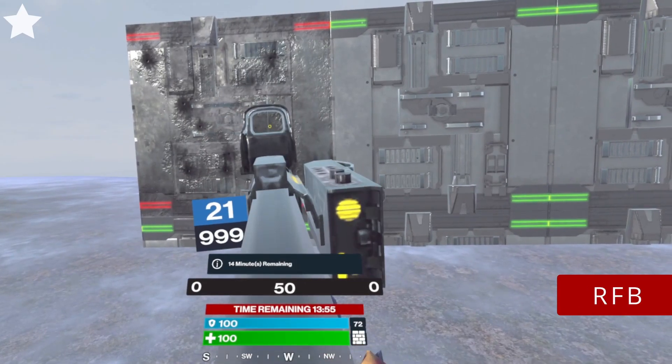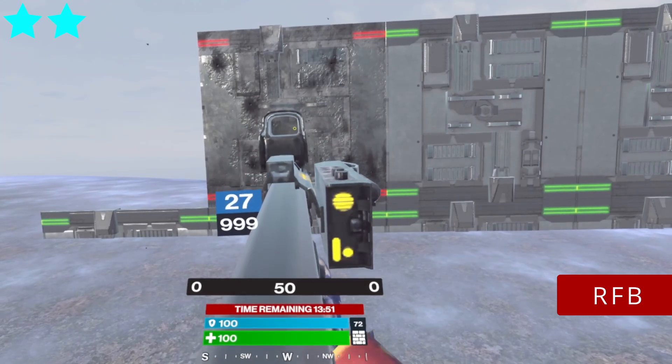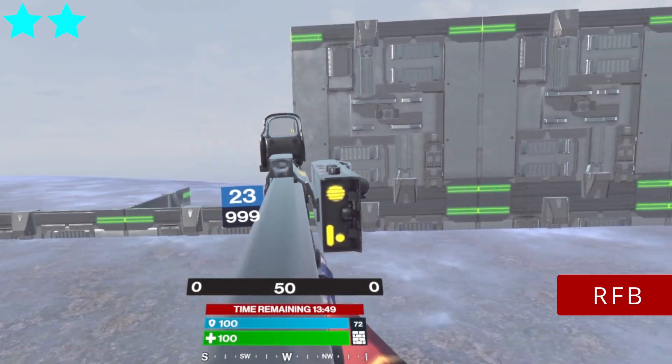RFV. Same 7 bullets to break a build. The mag size is the same as CX-4, so you can break from 3 to 6 builds with 1 mag.